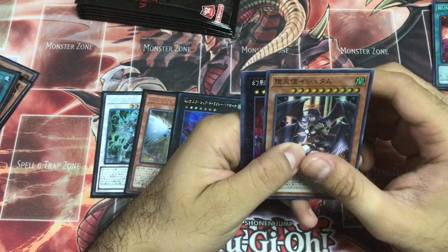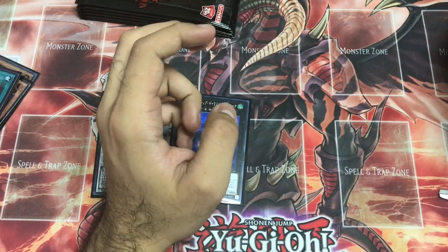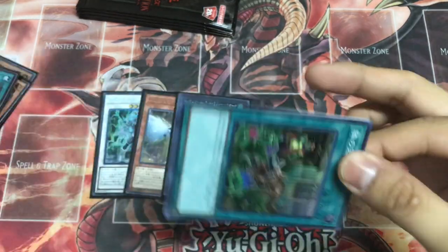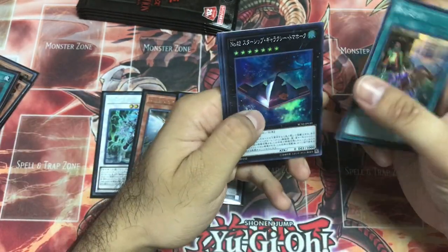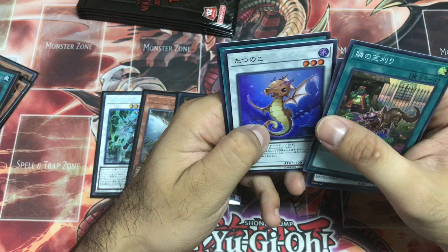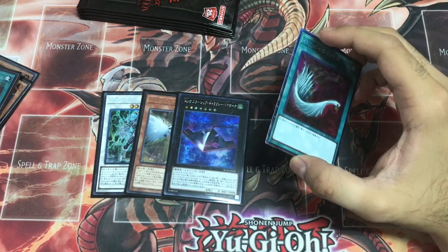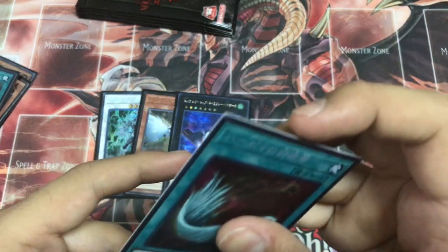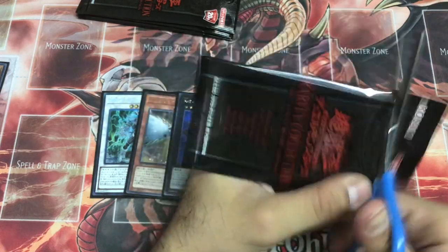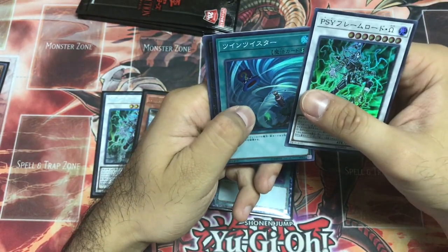Dark Lord — I can't pronounce this card's name. Tune Magician. Looks like we don't have any Left Arm Offering — Left Arm Offering is an Ultra Rare in this set. Lawn Mowing, Galaxy Tomahawk, Harpy's Feather Duster. Side Frame, Twin Twister.